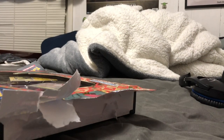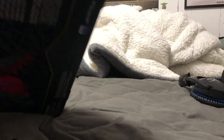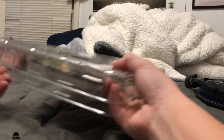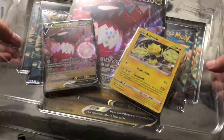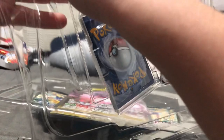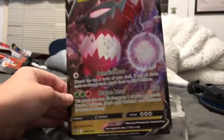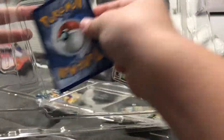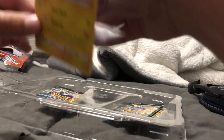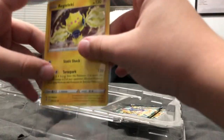Okay, I'm gonna move all this trash out of the way. Here we are, rooted with the Regidrago collection box. I'll get all the cards out real quick. Here's the jumbo Regidrago V - put that over to the side. Then we got ourselves right here the Urn of Lucky Hollow.